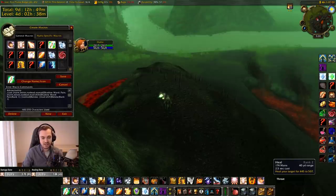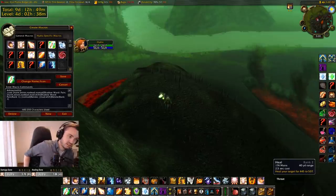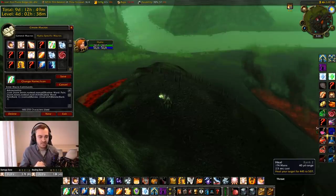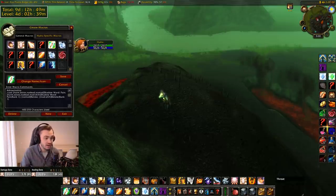The interesting thing is rank two heal gains the same coefficient from your bonus healing as the max rank, because they're the same cast time. The coefficient is — I think — the cast time of the spell divided by 3.5, times 100, and that's the percentage of your bonus healing that you get. Probably should know this before making a video, but here we are.